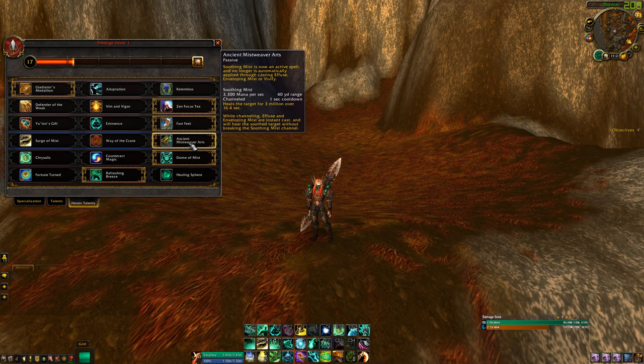My preference is Ancient Mistweaver Arts. Yes, Soothing Mist is now an active spell and no longer automatically applied through casting Effuse, Enveloping Mist, or Vivify — but it heals for 3 million over 16.4 seconds. And while channeling, Effuse and Enveloping Mist are now instant casts. So one of your stronger heals is instant, and Enveloping Mist is still instant. That's my personal preference.